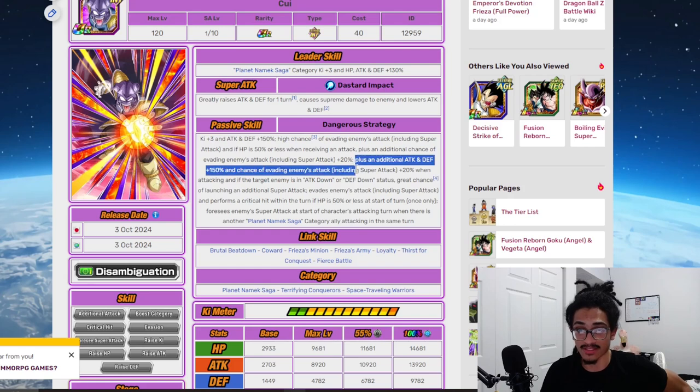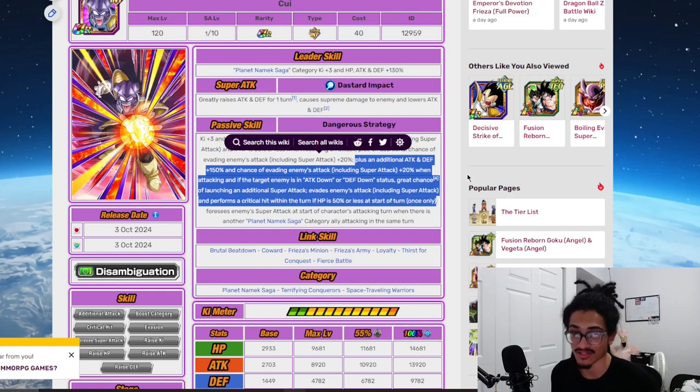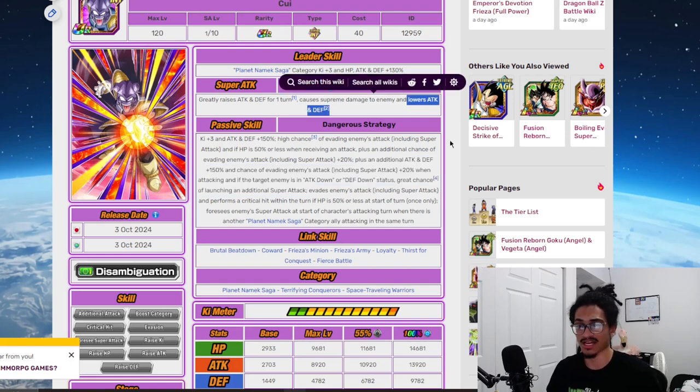He also gets an additional 150% attack and defense and an additional 20% chance to dodge when attacking. If the target enemy is in attack down or defensive down status, he has a 70% chance of launching an additional super attack — which this card actually applies through his super attack. That's good.